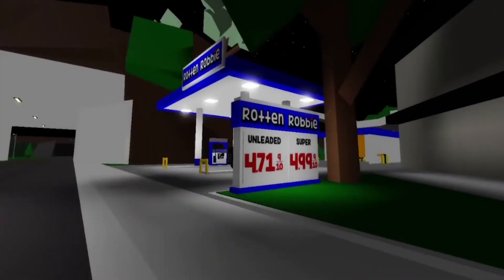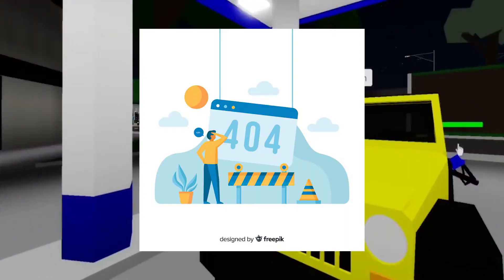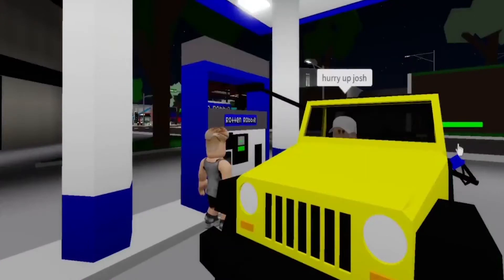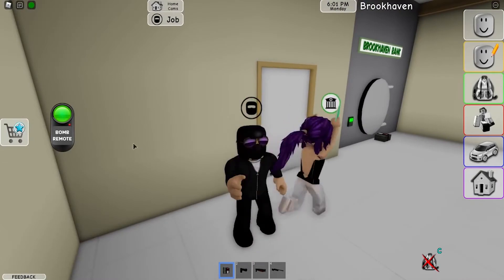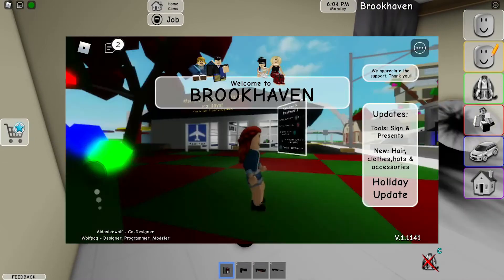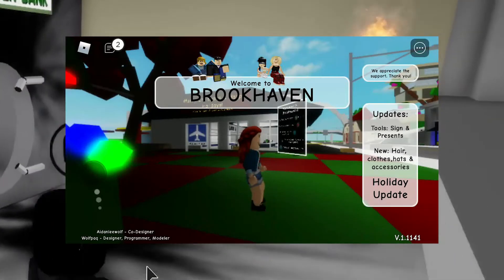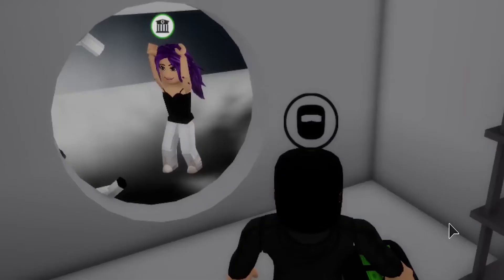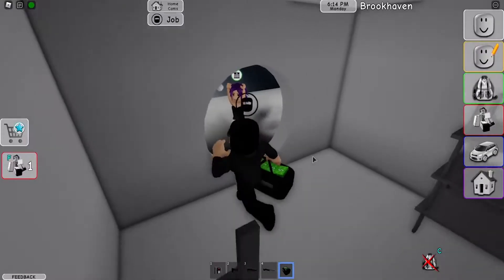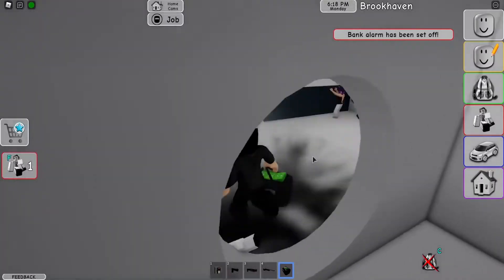Another way to get Robux in Brookhaven is to use this glitch to get free game passes that cost Robux. First, go to the metal swing near the spawn point — make sure it's the one in the middle. Once you're sitting in it, press forward and swing for five seconds. Then, while you're in midair, jump out of it.